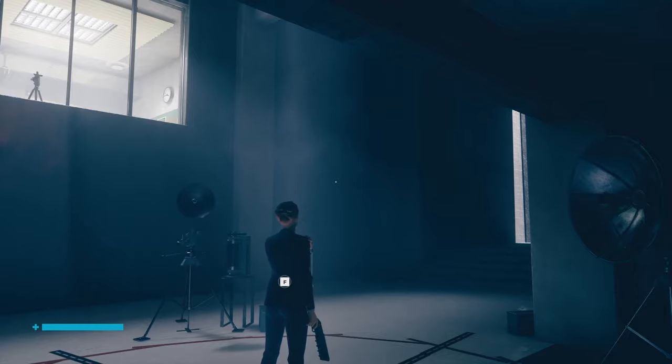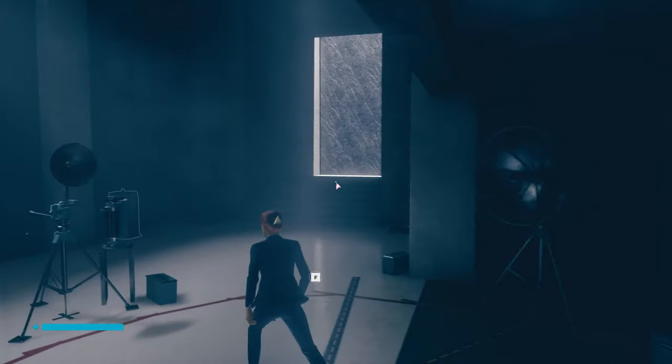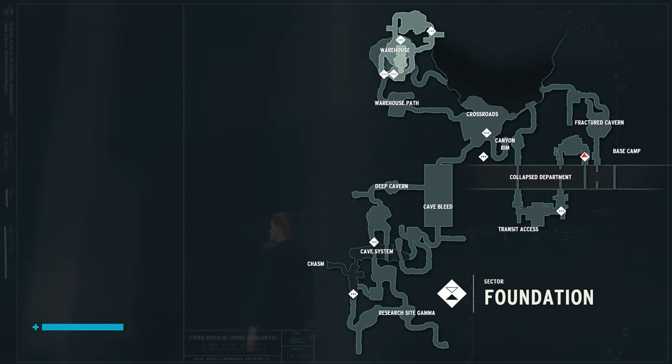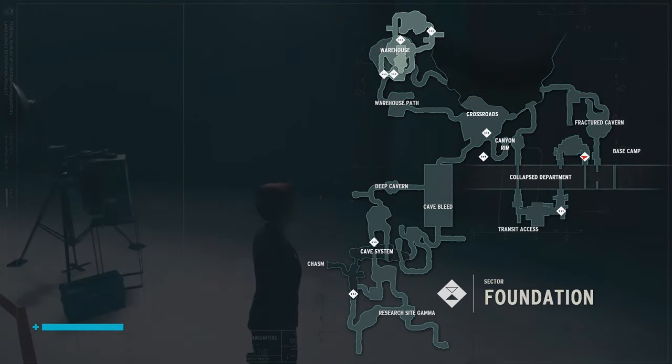Cat number four. It says start at the collapse department and make your way to the far right path to crossroads. Far right path — the fractured cavern? I think this one I've maybe already gotten.